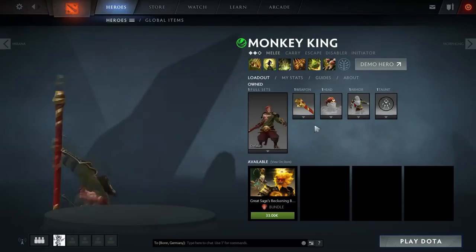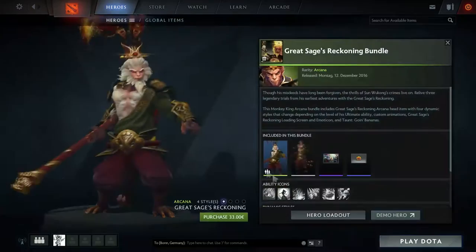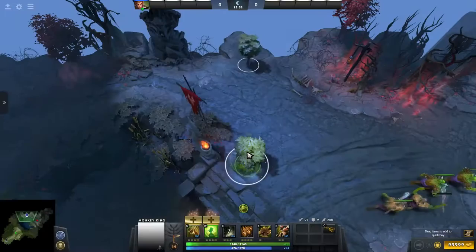Monkey King is the first hero that was not in the original Dota and was added to Dota 2 in patch 7.0. He's a very complex hero with tons of different mechanics, and in this video I will explain all of them. Make sure to check out our other videos about this hero where we will go into more detail about his playstyle and spells.